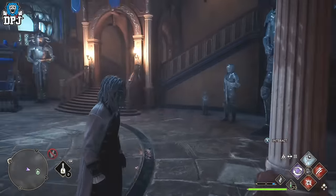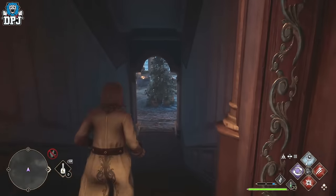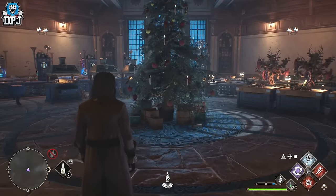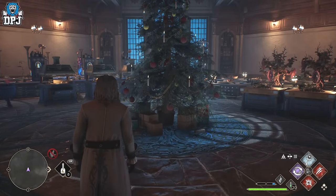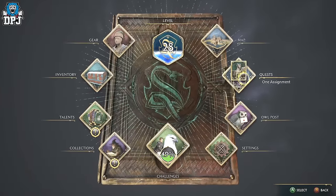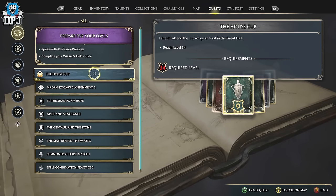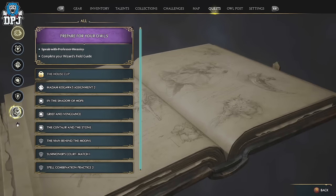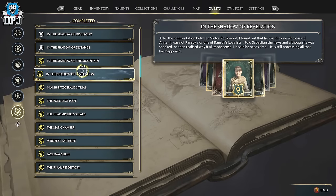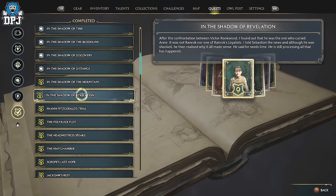My main room is this one right here where all my crafting goes on. This room will eventually open up for you, and it gets much, much bigger upon completing the game — specifically after defeating Ranrok. I believe it's this quest right here: 'In the Shadow of a Revelation.' After you complete this, the whole area opened up for me.